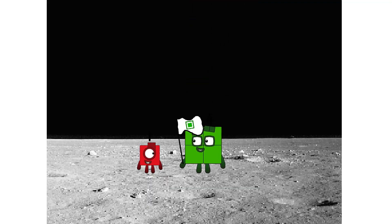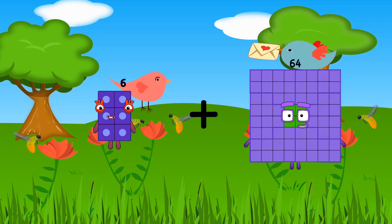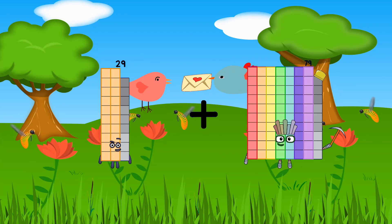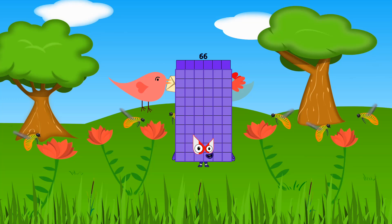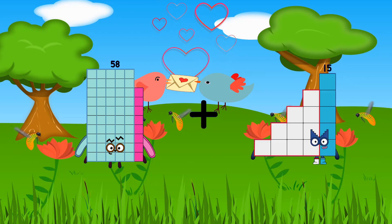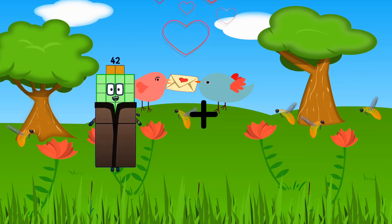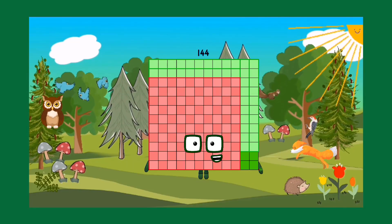Hello. Looking for this? 6 plus 27 equals 33. 29 plus 37 equals 66. 58 plus 3 equals 61. 42 plus 102 equals 144.